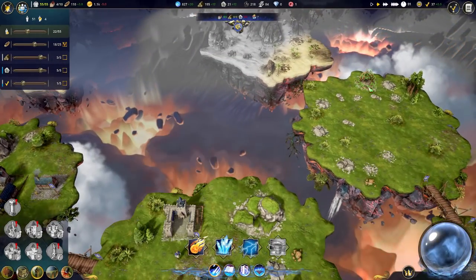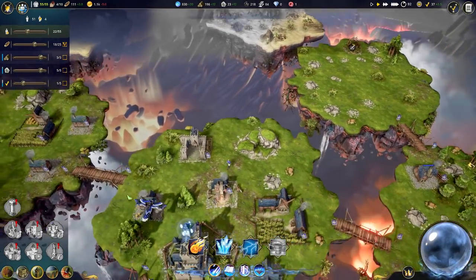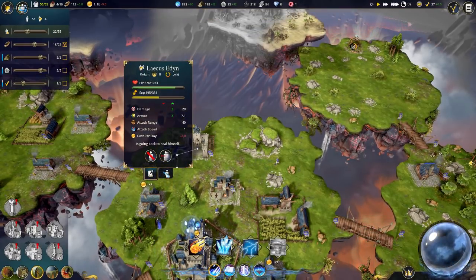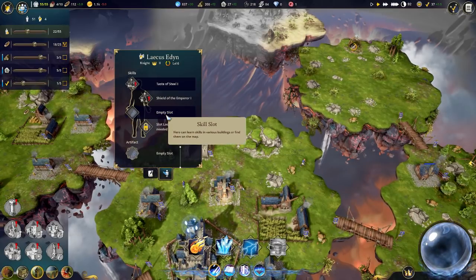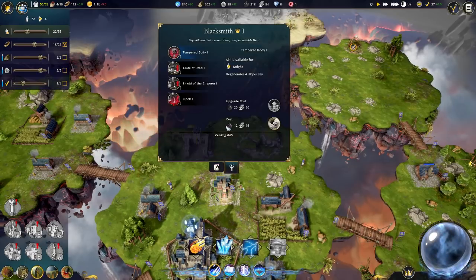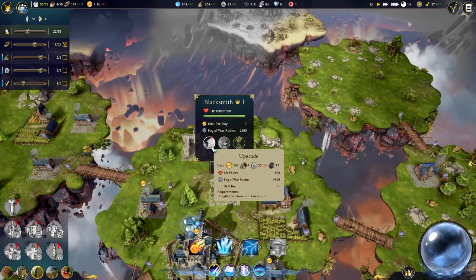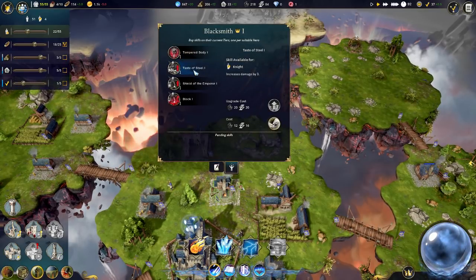When we upgrade the garrison, do you automatically become tier 2? Let's recruit another raven so we have another flying unit - I kind of wish they were a little bit faster. Now that we're tier 2, we can have another skill slot. Can we upgrade this? We can, and that increases the skill tier. Interesting.